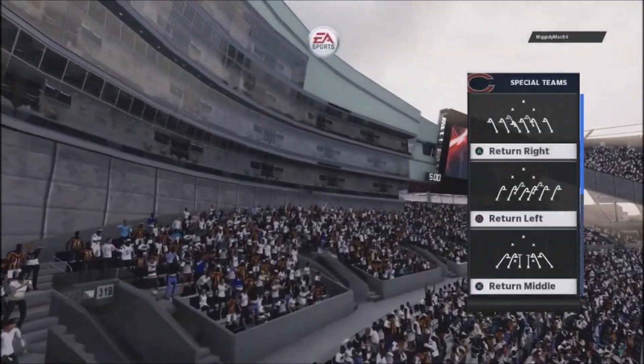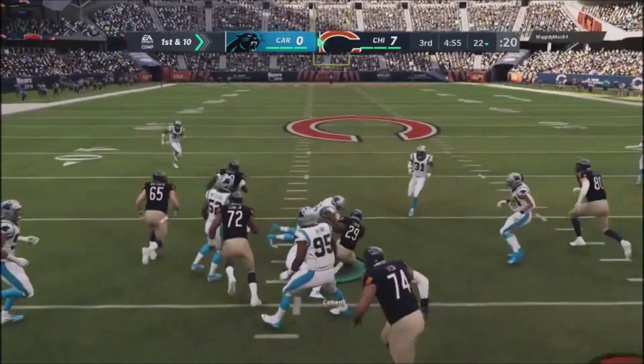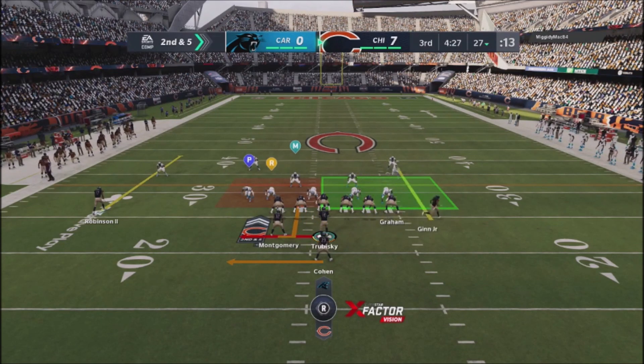He had a possession, got it down to the red zone, but missed out on an opportunity to put points on the board because he went for it on fourth down. Just, once again, not a smart player — not a very good player — making those types of decisions on a first possession.